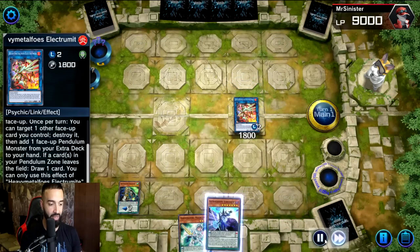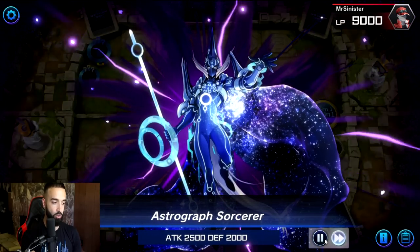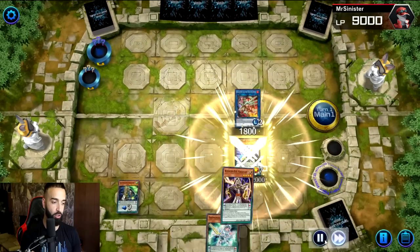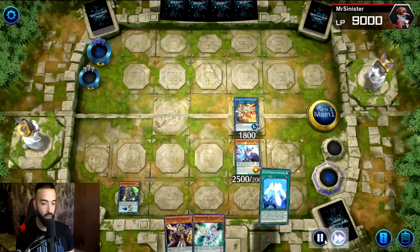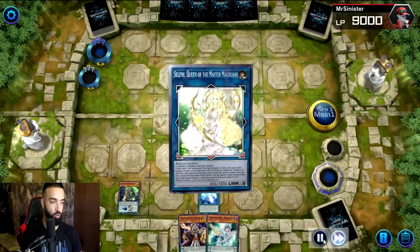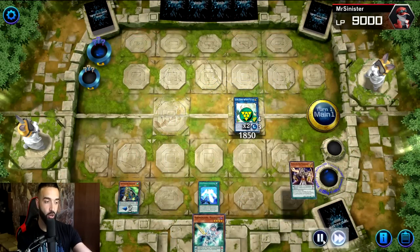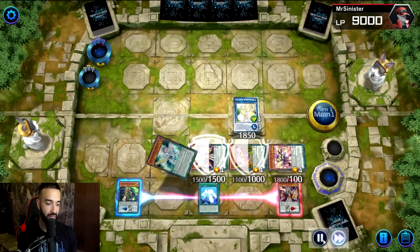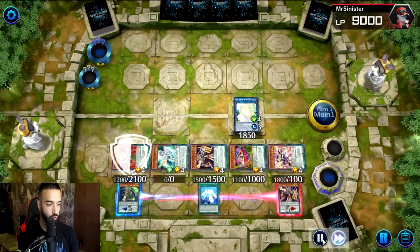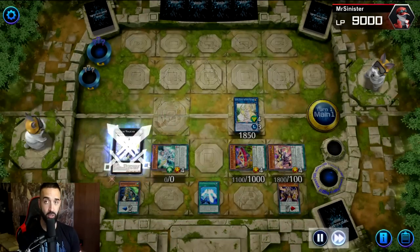We're gonna send Astrograph now. The story gets really complicated — we're going to summon Zark and a whole bunch of other stuff, but you always want to do it in the perfect correct way to get as much value as possible, get lots of pluses, and play around Nibiru. At this point I summon Selene — the timer did not go off, so I instantly know there is no Nibiru and I can play freely.